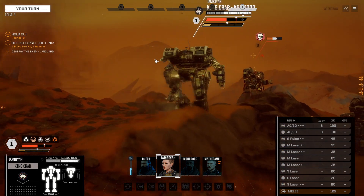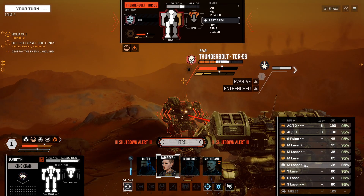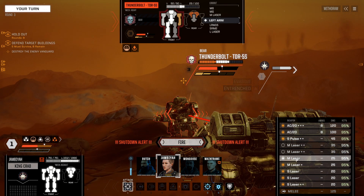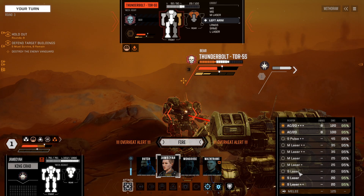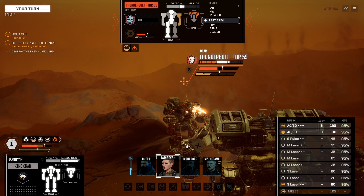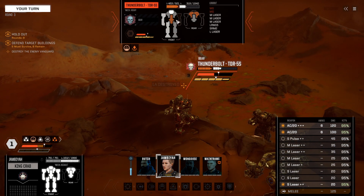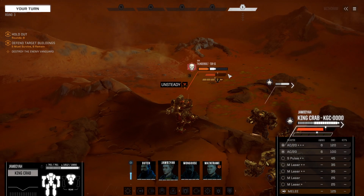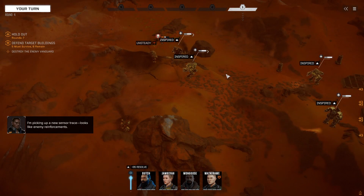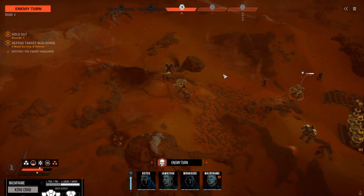King Crab now steps forward and finishes the Thunderbolt. This is going to cause some heat issues, so we're going to not fire our medium lasers, small pulse, or most of our small lasers. I do want to fire both AC-20s here though. That hit something good. I'm picking up a new sensor trace — looks like enemy reinforcements. We'll look into that after this turn.